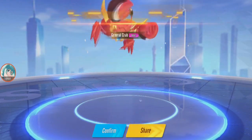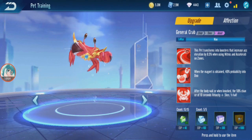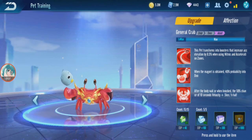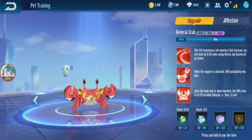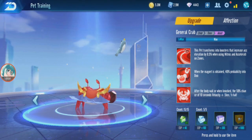Now for the general crab — so now it looks more like a general. General crab full level: when a magnet is obtained, 40% chance it converts into a koopy. That means if you get a magnet there's a chance it might change into a koopy. For speed ability, if you hit a wall or get knocked — collision basically — 58% chance your max speed gets plus 5km/h for 10 seconds. When you hit a wall or someone hits you, you get extra speed.